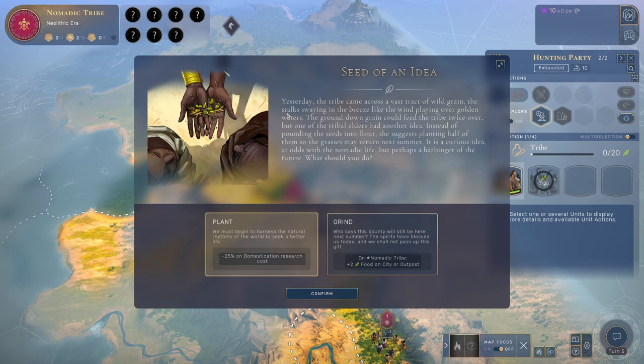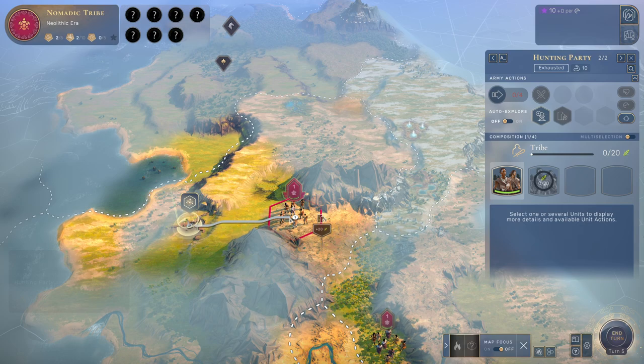We have an event - a seed of an idea. Yesterday the tribe came across a vast tract of wild grain. One of the tribal elders suggests planting half of them so the grasses may return next summer. It's a curious idea at odds with the nomadic life, but perhaps a harbinger of the future. We can plant or grind them. Planting gives plus two food for a city or outpost founded by them. I'm going to plant. We have a mammoth up here and another science curiosity.